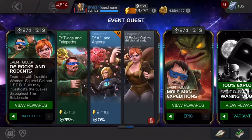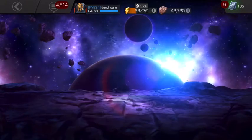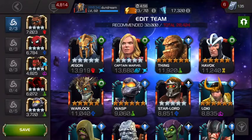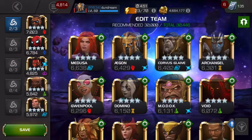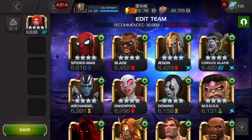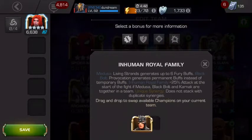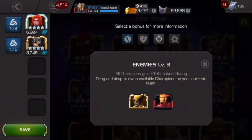Kia ora, pros and girls, welcome back to the channel. We're back with Chapter 2 Map 1 - Here Comes the Tumbling Down - and it's basically going to be an Ultron. We're going to carry on with our four-star challenge. When I see Ultron, I know immediately I'm going to use Medusa because Medusa is an Ultron killer. I'm going to bring Black Bolt and Karnak for synergy.